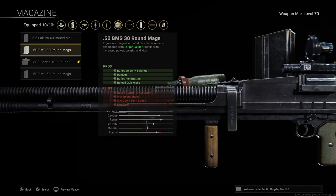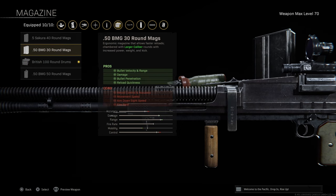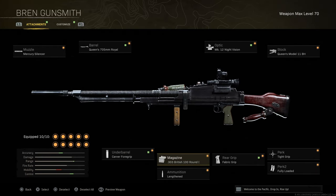I was thinking about running the Damage Mags, but it just gives the gun way too much recoil and it's just not worth it. In the end, the 100-round drum is still sick. You can literally break people's armor in like three bullets. So, so stupid.